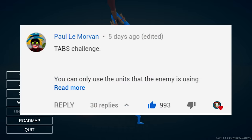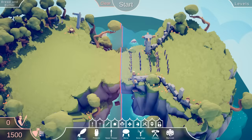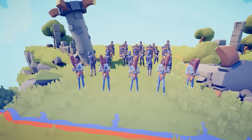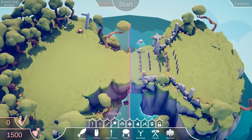It's the TABS challenge where you can only use the units that the enemy is using. I love this. I think we should start here at bread and butter - so I can only use the units that the enemy is using. I don't think this should be too hard in theory, and it might have benefited from a few more rules.